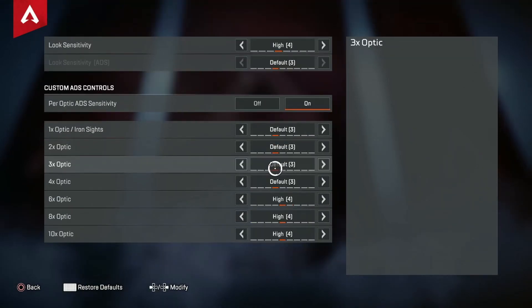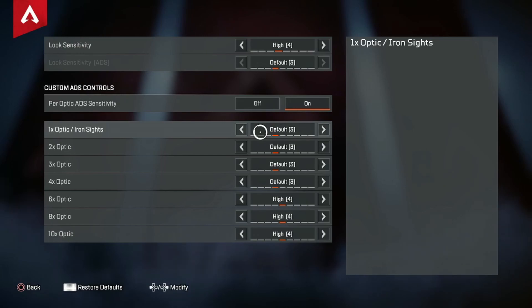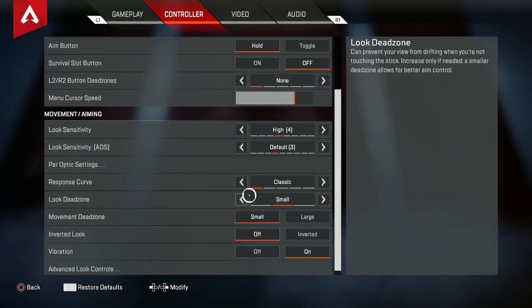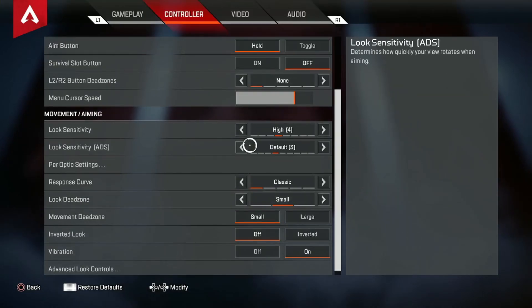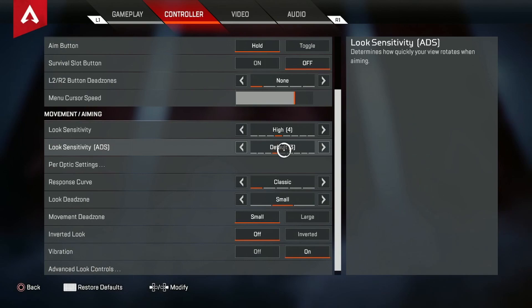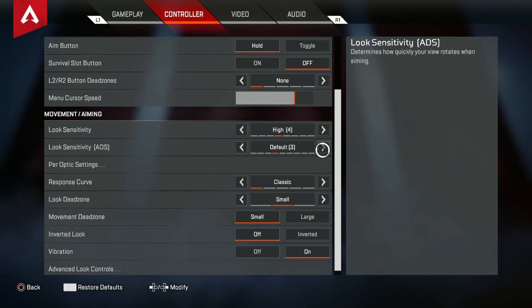This is where the major changes have happened. I used to play on 4-4, I now play on 4-3, and all my optics settings have changed as well. I put my 1x, 2x, 3x, and 4x all on 3, and my 6x, 8x, and 10x are on 4. I did this because my long range tracking and overall recoil control felt a little hard — 4 seemed a little too fast. I know 3 is incredibly slow and it might not work for everyone, but to me these settings are really comfortable.